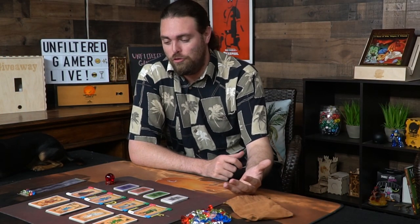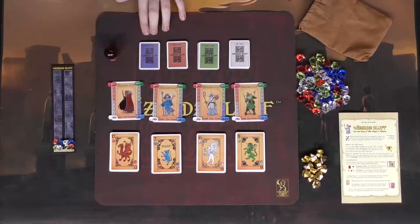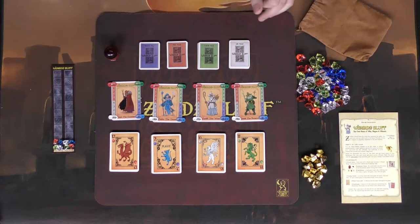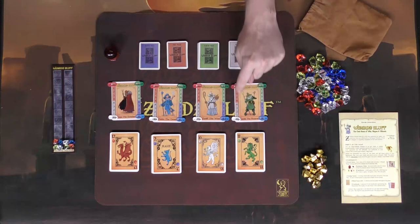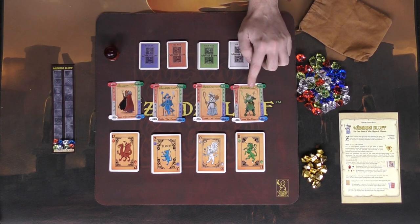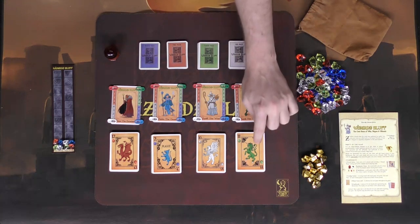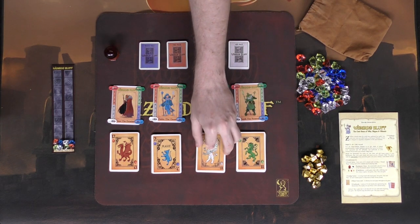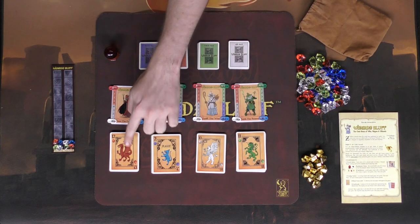So here we have Wizard Bluff, and it's set up to show you the four characters in the game. The rulebook says 2 to 4, but the box says 2 to 5 — not sure, look into the Kickstarter to figure it out. There are going to be four different elemental types: Water Mage cards, Fire Mage, Earth, and Air. These cards are going to help you gather and increase your values on these specific elements. Put each tracker at 0 and choose one of the wizards — each wizard is also going to get their own deck, and the way you tell the difference between them is based on the color of each deck.